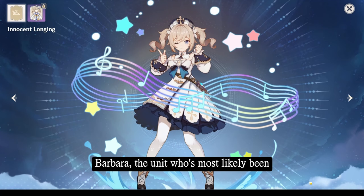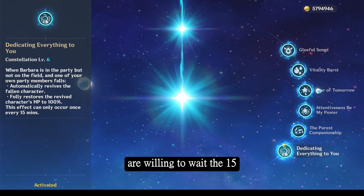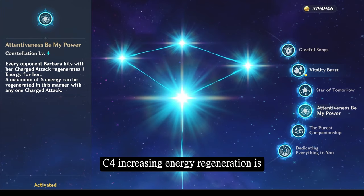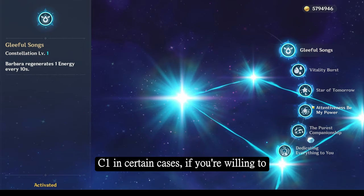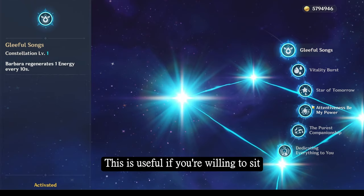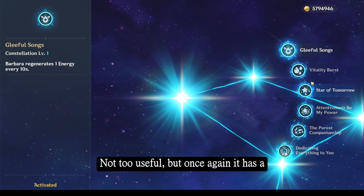Barbara is the unit who's most likely been in almost all of your pools, because she is significantly common on banners and happens to have the highest drop rate. Barbara's constellations are unique — C6 providing you with a revive can be useful in Abyss if you are willing to wait the 15 minutes required to revive a character. C4 increasing energy regeneration is quite nice and does assist if you need to spam out her burst, or if you're dealing with an enemy who has corrosion or high-damaging attacks. C1 can be used to passively regenerate her ultimate if she's your first character in your first party slot, meaning she can be the character who actively starts the chamber.